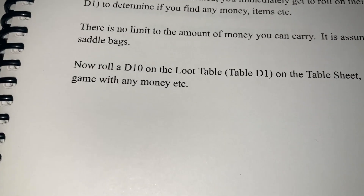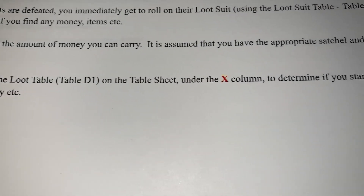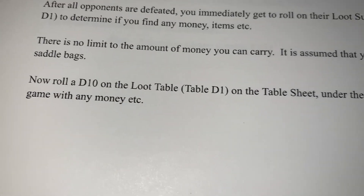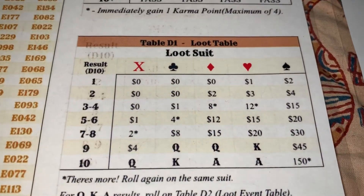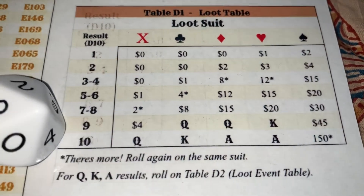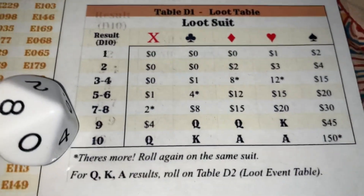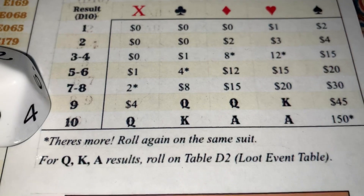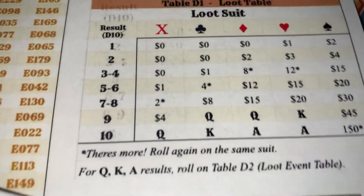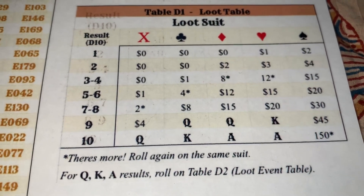For our starting amount of money, we roll a d10 on the loot table under the X column to determine if we start with any money. We rolled an eight, which is two dollars — but there's an asterisk, meaning roll again under the same suit. We rolled five, which is one dollar, and no asterisk, so we start with three dollars total.